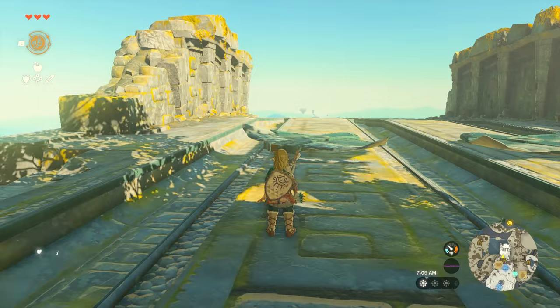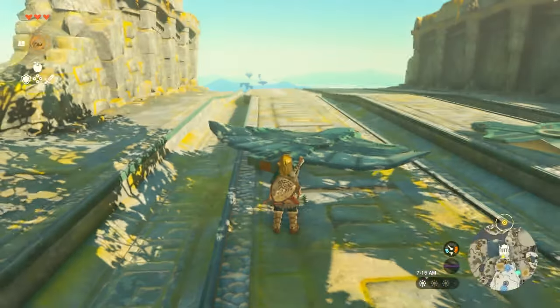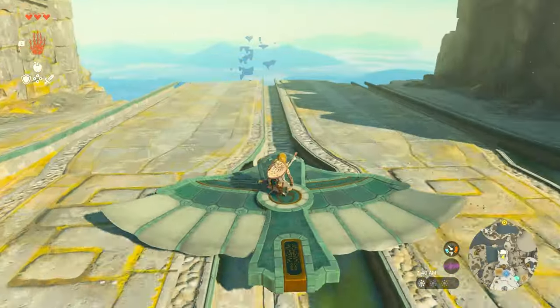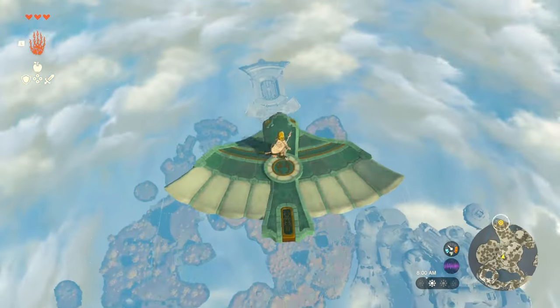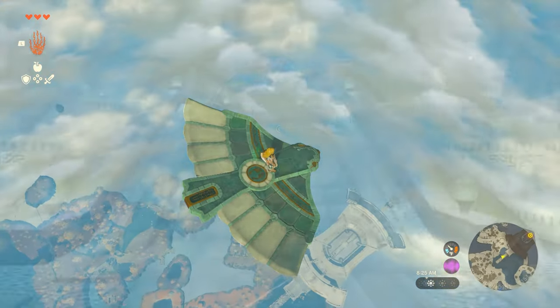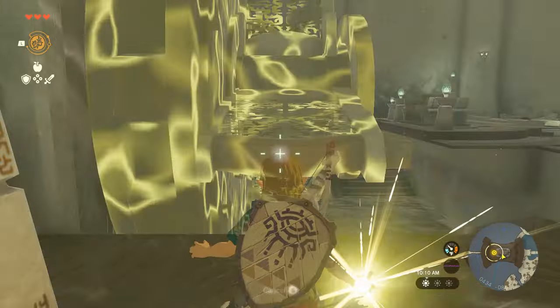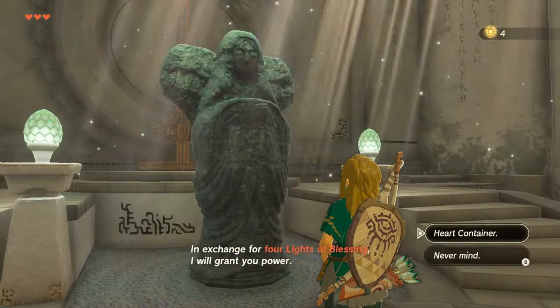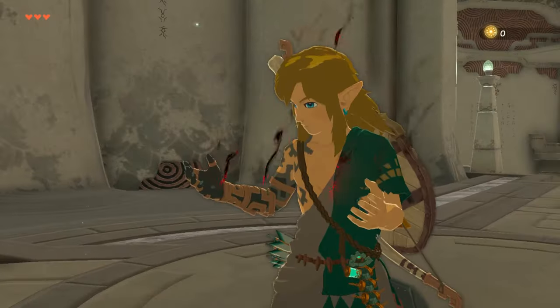Once you exit, head outside from the cave and grab one of those bird gliders and ride it all the way back to the Temple of Time again. You can actually steer the bird by walking around on it — just try and land close. If you do mess up, don't worry, you can always use Ascend to get back up topside. Once you're back inside the Temple of Time again, use Rewind to get up to the goddess statue. Now that we've completed all four shrines, we can pray to the statue and get ourselves a heart container.